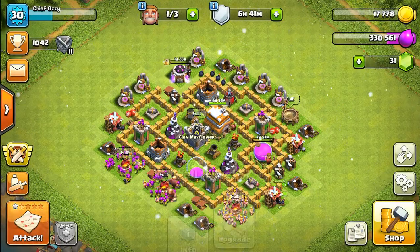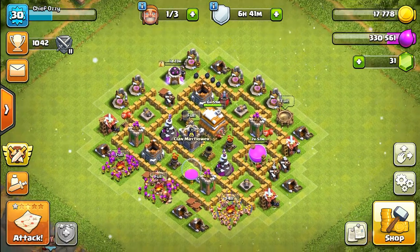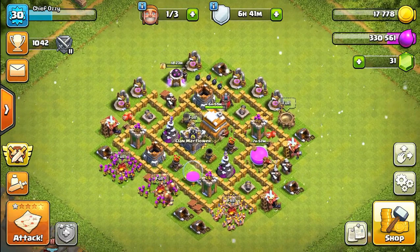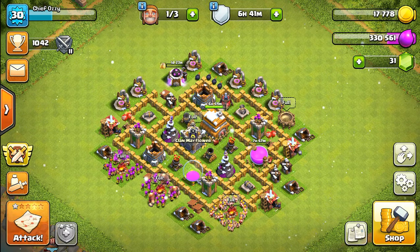I'm not going to collect it just yet because I don't want it getting raided. We're going to get a million elixir from our treasury — we'll just wait until the Town Hall 7 upgrade is finished, and then we'll collect the elixir from our treasury.